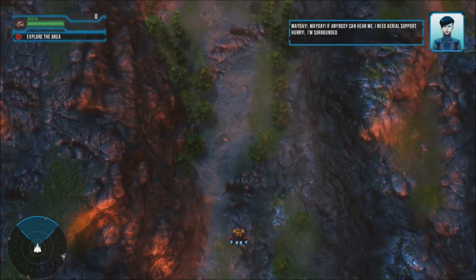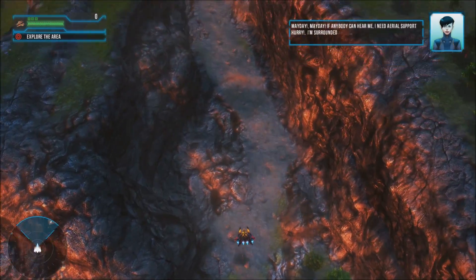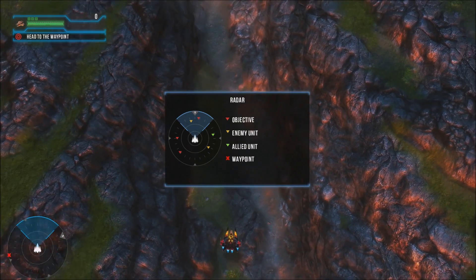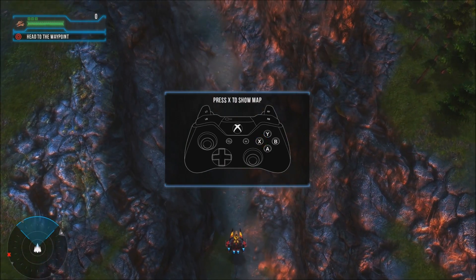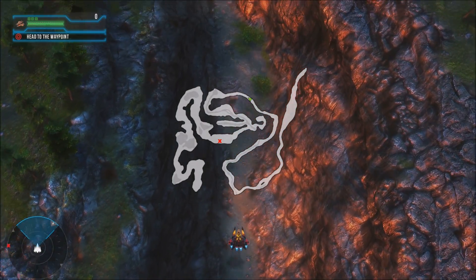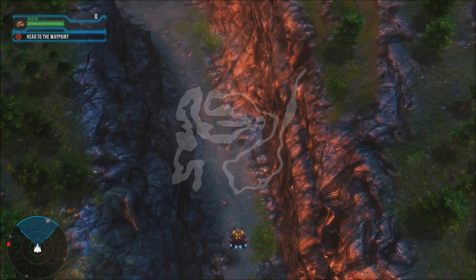In-game dialogue plays: 'Mayday, mayday, if anybody can hear me — I need aerial support, hurry, I'm surrounded.' 'Hang in there, I've got your position, I'm on my way.' Now we have full control of the ship. There's a radar in the bottom left of the screen showing objects and enemies. Press the X button to show the map — the little green triangle is us and X is our objective, so let's head for that.